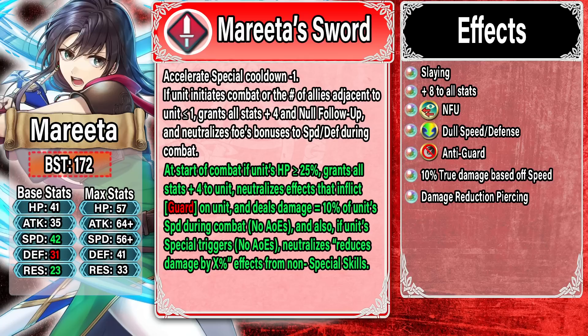Marisa devs are showing off their absolute favoritism again because this is an amazing refine. She essentially got all the effects she really needs as a God Sword. The only complaint is that No Follow-Up is in the weapon rather than outsourced — but honestly that's not the biggest deal. This weapon just has everything: massive speed advantage from Dull Speed/Defense, the stats you need, No Follow-Up, anti-Guard so you can constantly proc Vital Astras without them getting turned off, true damage based off her Speed for easier kills, and when she pops Vital Astra it even pierces damage reduction.